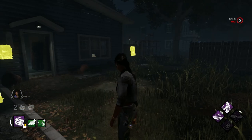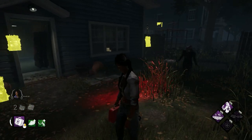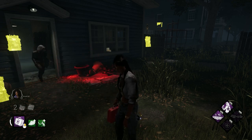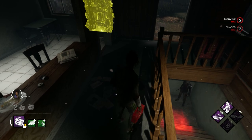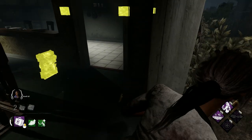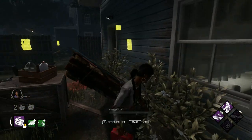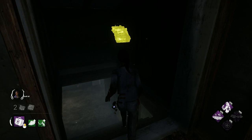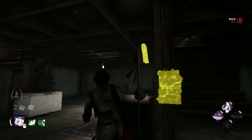We're now at the new House of Pain, which can be just as painful — it's only temporary. We're starting here because I want to show you a trick much like the Stranger Things map: pre-dropping a pallet. That is an unsafe pallet — just try playing it, it's unfair. This is how you're meant to play this pallet.